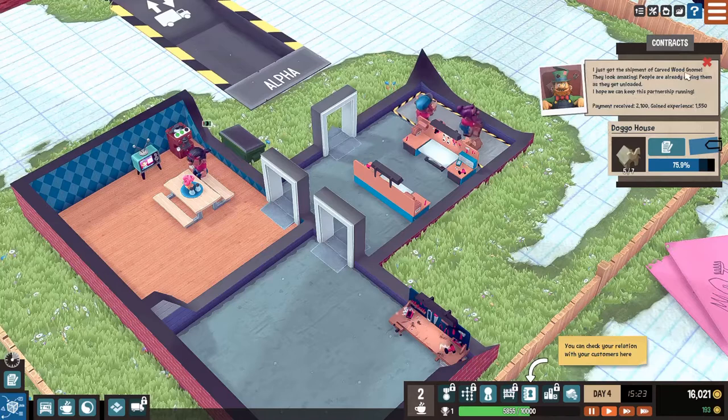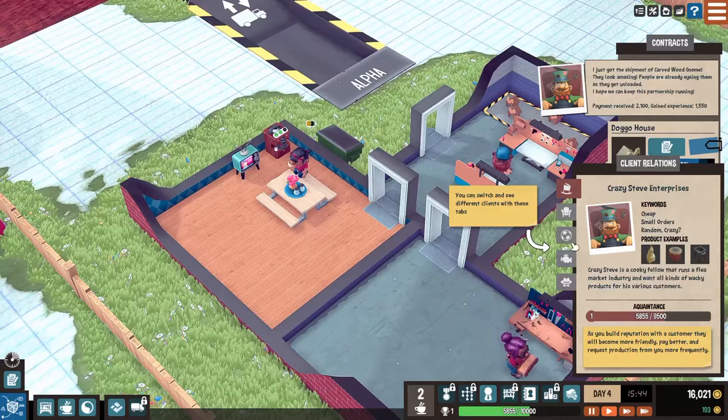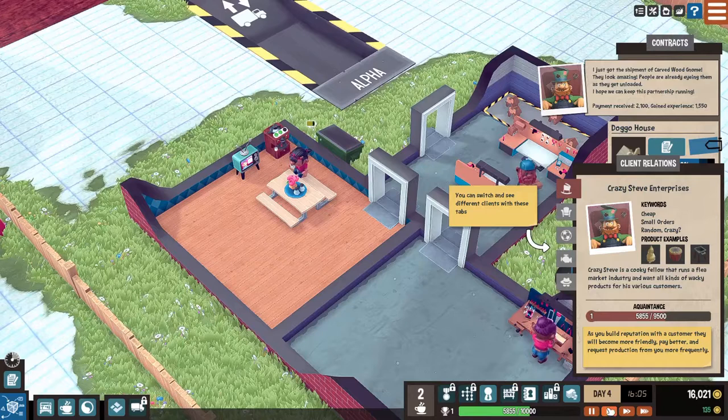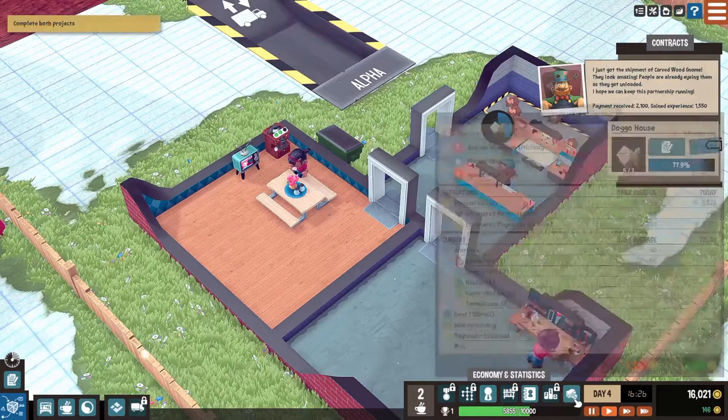You can switch and see different clients with these tabs. Maybe as you build reputation with a customer they become more friendly and pay better and request production from you more often. We're becoming friends with crazy Steve here - apparently cheap and crazy. It sounds good to me, he seems like a nice enough guy. We just have to complete this other contract. I'll speed it up a little - these should be done assembling hopefully soon.